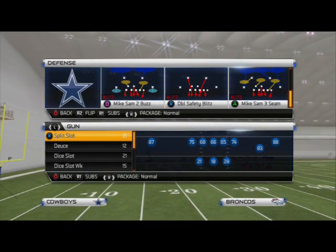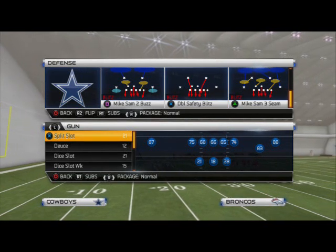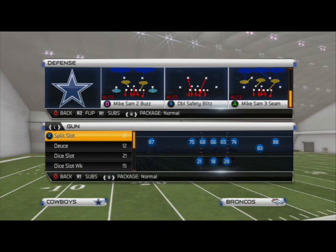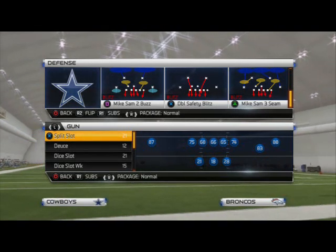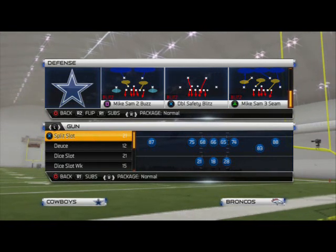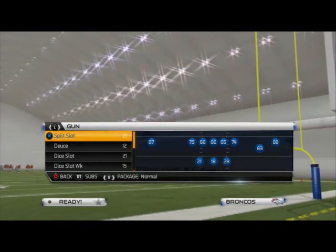Are you having trouble beating pressure in Madden NFL 25? Are you getting sacked and wondering why it's not working out for you? Well, today's video is for you. We're going to teach you how to stop heavy pressure situations, and we're going to do that by looking at one of the most effective blitzes in Madden NFL 25, the Mike Sam 3 seam.